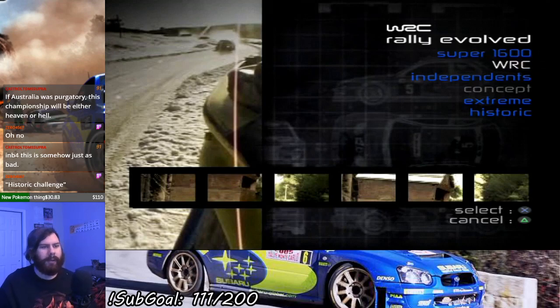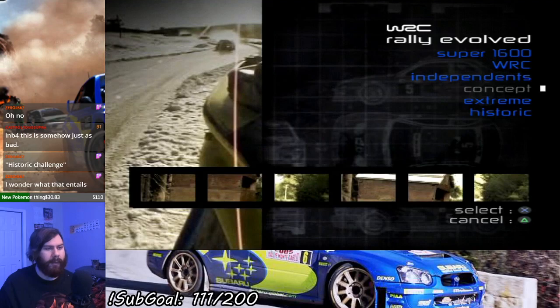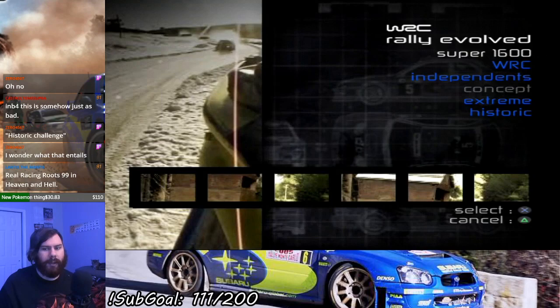Rallycross is about what you would expect. We have five categories we can do: 1600, WRC, Independence — grayed out — Extreme, and Historic classes. We're going to start with the Super 1600 class.